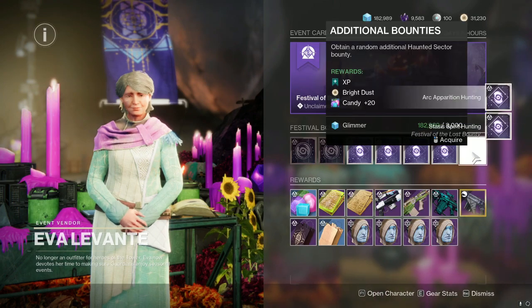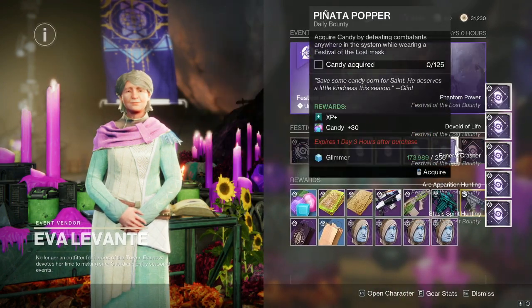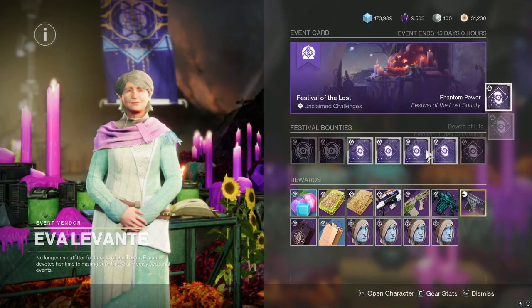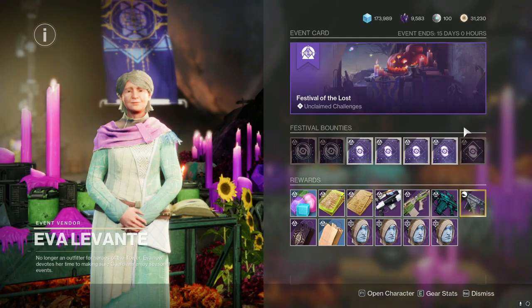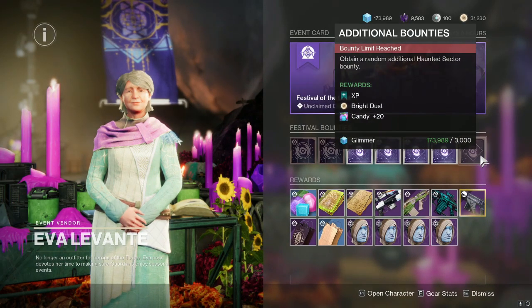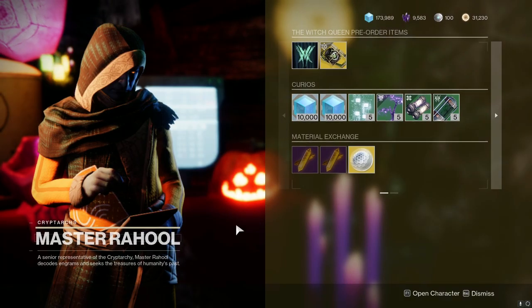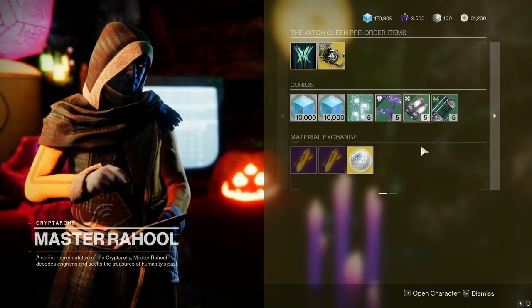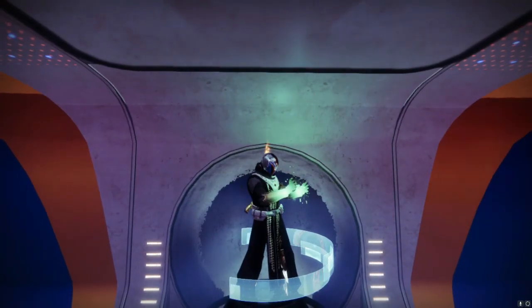You can hold a total of five at a time, and then you just come right back to Eva, pick up another stack of five, and rinse and repeat. Keep in mind you don't have to pick up the daily ones because the dailies don't give you any bright dust. These you can literally just keep running back over and over, as it only costs glimmer to buy these additional bounties — and glimmer is about as free as it gets with the material exchange from Rahul, which is right next to Eva in the Tower.